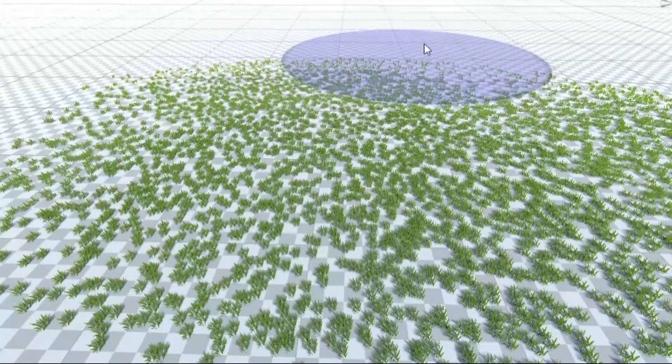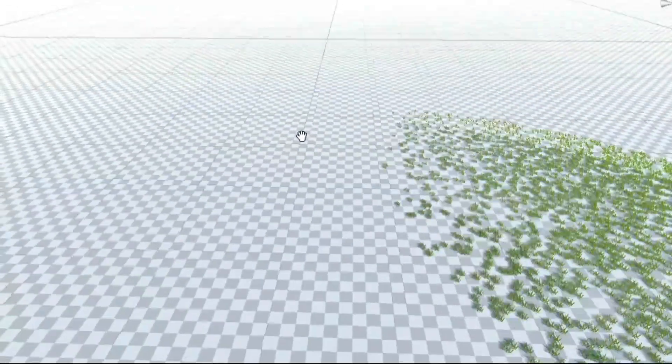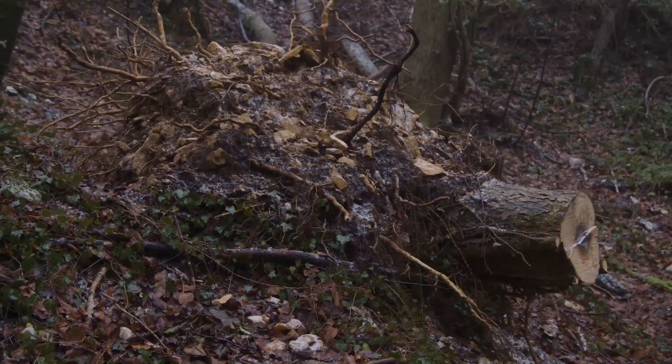Now if you're familiar with Unity, you know that there's a built-in feature where you can just paint grass on a terrain, and man do I wish I could use that. Since I am generating the terrain at runtime, there's nothing to paint it on until it's too late. And this was really stumping me.